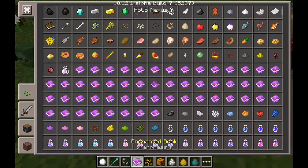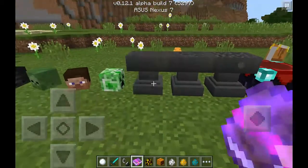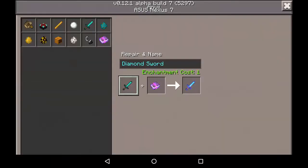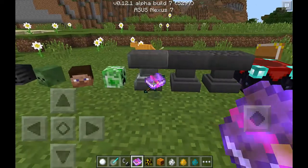They added blaze rods, magma cream — all the new stuff you'll get in the new update. I want to repair the sword. I can also rename it whatever I want, and I can take the enchantment off, but I'm not going to do that because that's going to crash my game like it already did.